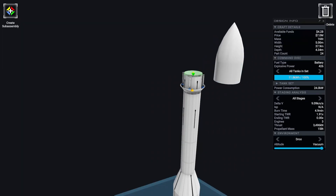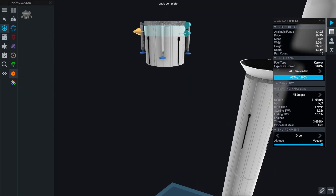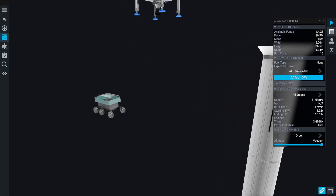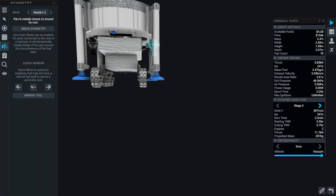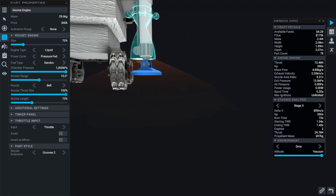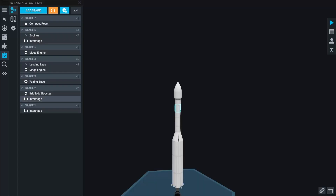Let's reuse our Luna Lander Mark 1 and simply try to replace the payload. We can only attach it at the top of the rover, and the rover seems to come with its own interstage separator mechanic. So now that the rover is at the bottom, we need to find a different place for the thrusters. Let's try to put them to the sides of the rover.